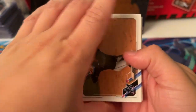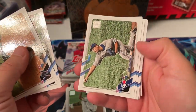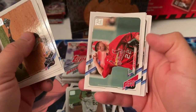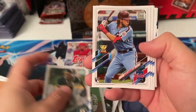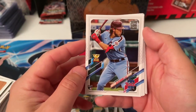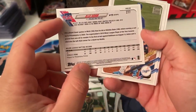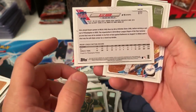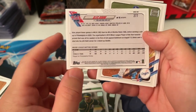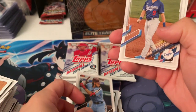I like those Topps Chromes, I hope I get more. We got Miguel Rojas. Shun. Jack Flaherty. Alec Bohm — there we go. He played 44 games and hit .338 for Philly. Nice, nice. Pricing that to grade.